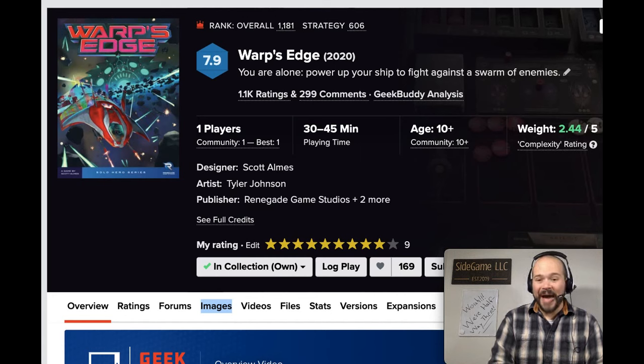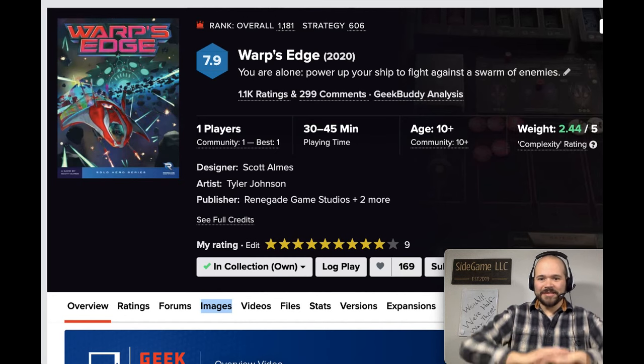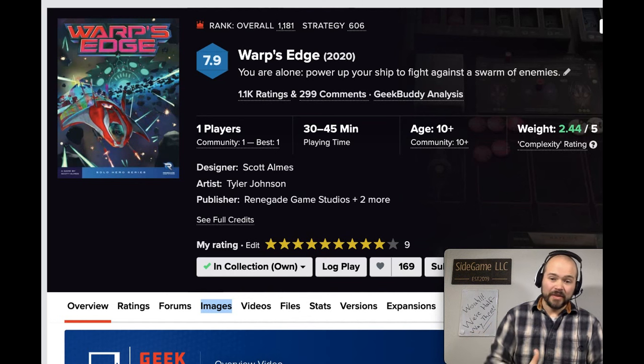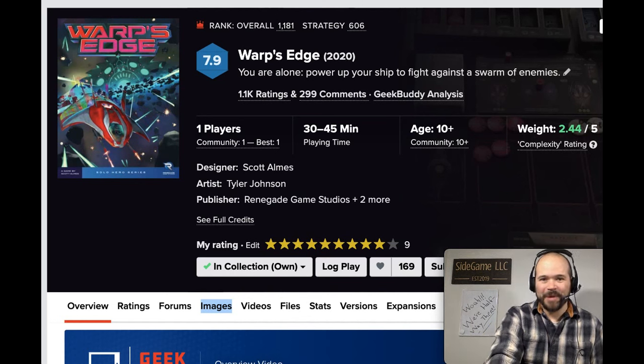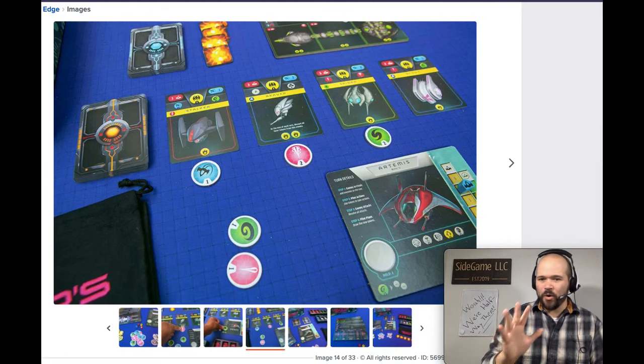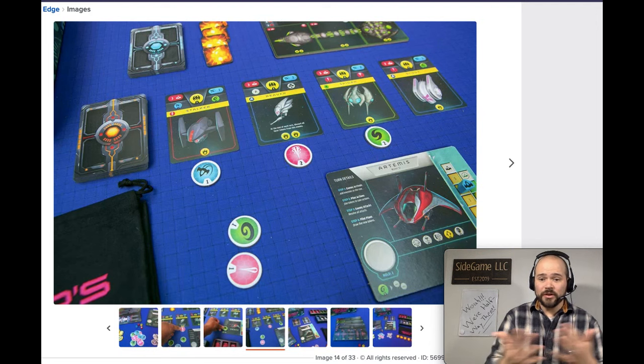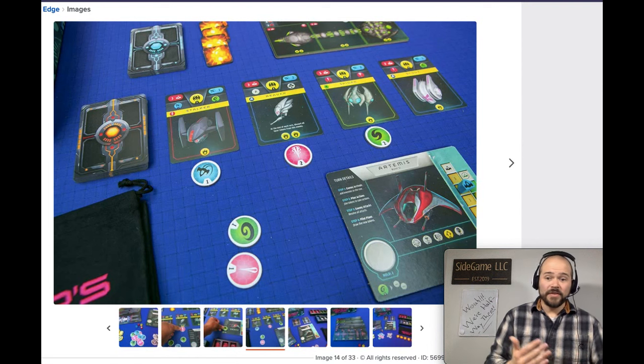My number 56 goes to Warp's Edge, my number 39 last year. This is a solo-only bag-building game where you take a starfighter and fight against an entire fleet of enemy ships, then take on a gigantic boss after defeating them all. The big core mechanic is bag building: on your turn you assign chips to different units on the board, and based on how you defeat units you get rewards — more powerful chips or instant in-game effects. I love the bag building, but my favorite part is the time management.